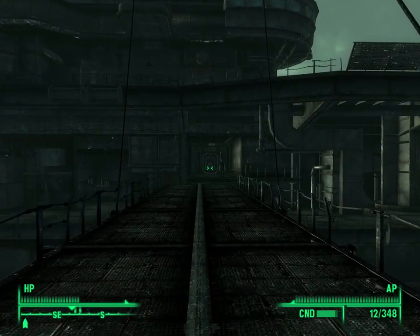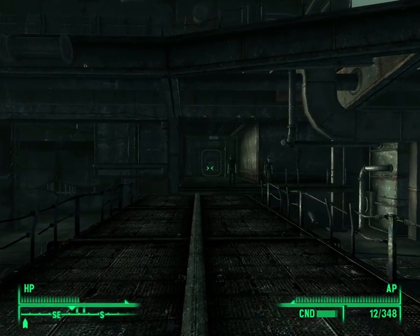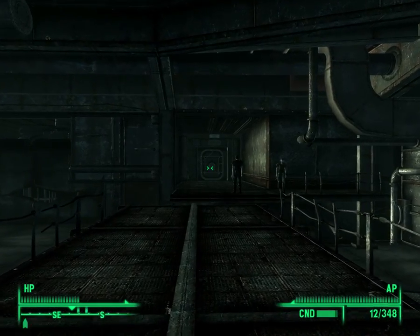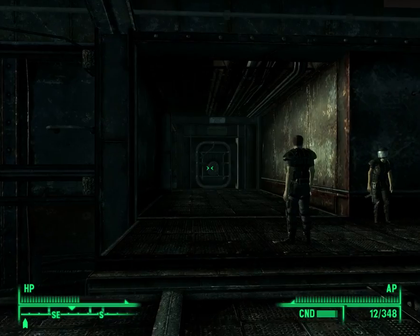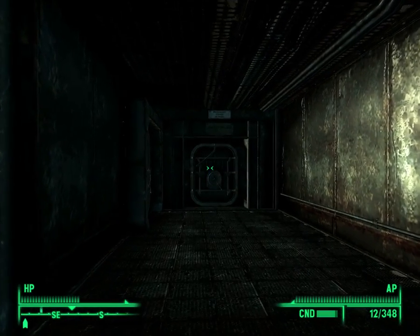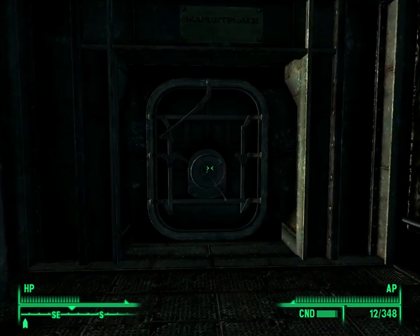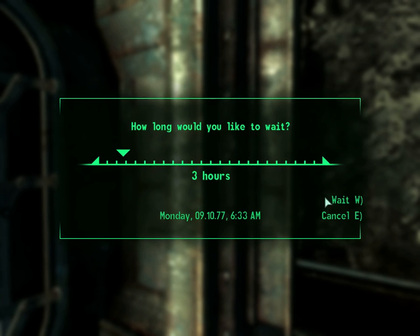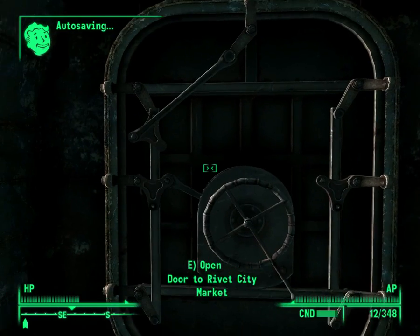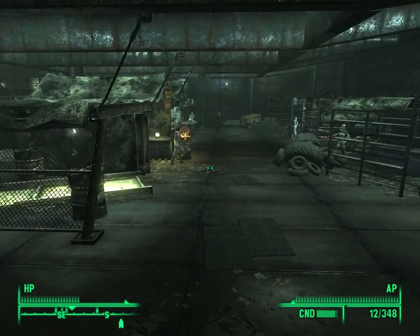I nearly ran out of .32 ammo, so I switched out my hunting rifle and grabbed my combat shotgun, and now we are slowly walking forward. The nice part is my combat shotgun apparently does twice the damage of my hunting rifle, although I'm not sure how accurate that number actually is. Not enough time — wait three hours. There we go. Wow, I think Dogmeat can push me faster than I can walk.